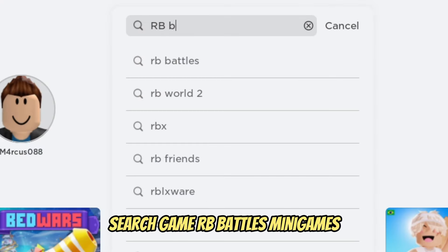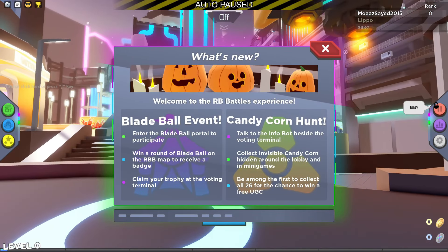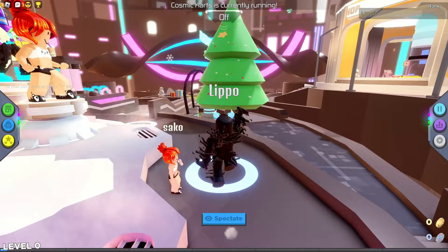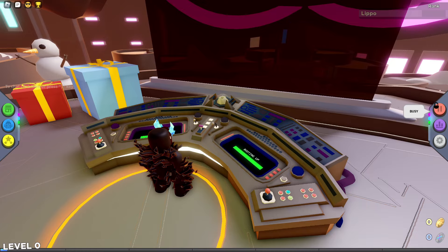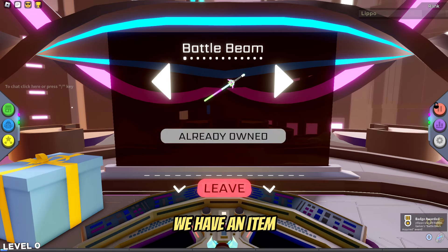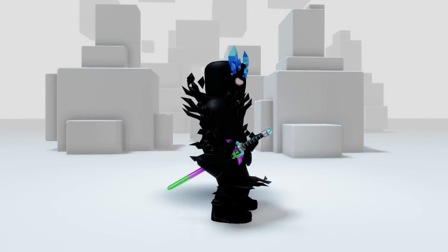For the next item, search game 'RB Battles Mini Games.' In this fun game you just have to go forward to the wheel. An offer with a free item will immediately pop up — click claim. You get this colorful sword that looks so good. I would even give Robux for that.